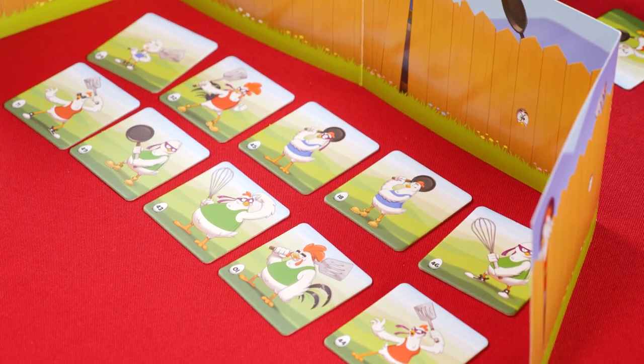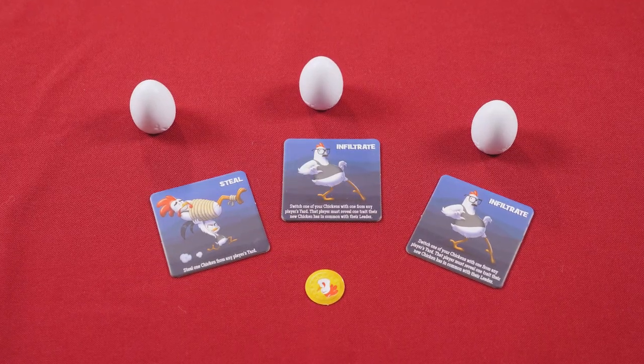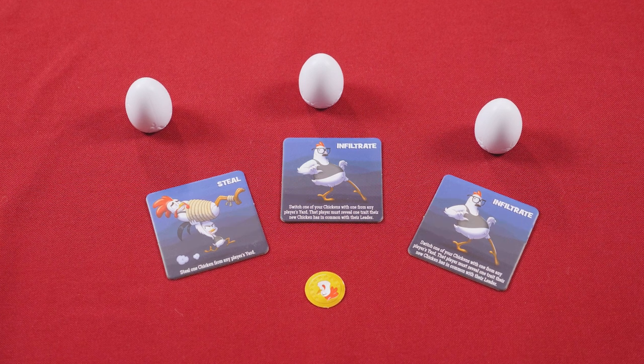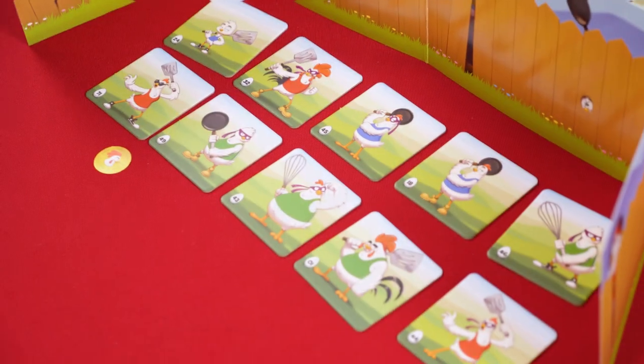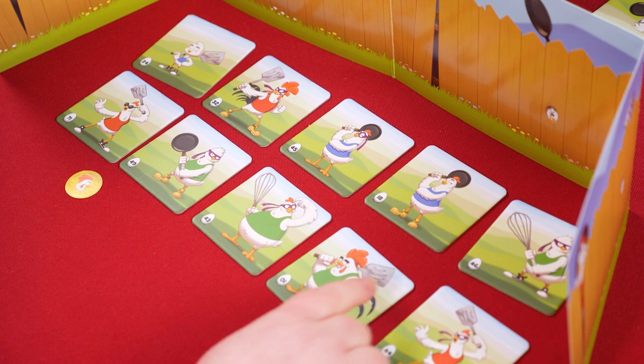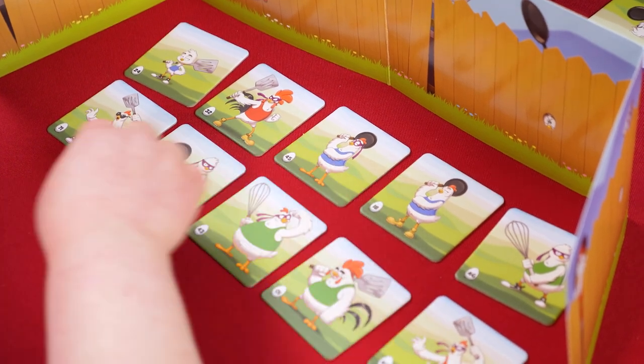Each player places their screen in front of them and lays their chickens out in a 2x5 grid. Each player also takes three eggs, two infiltrate tiles, one steal tile, and a leader token. Each player secretly chooses one chicken to become their leader by slipping their leader token underneath their chosen chicken.